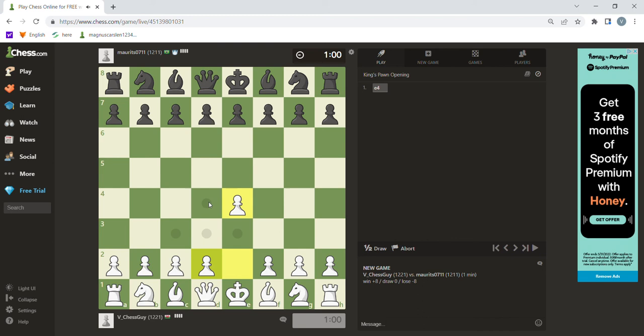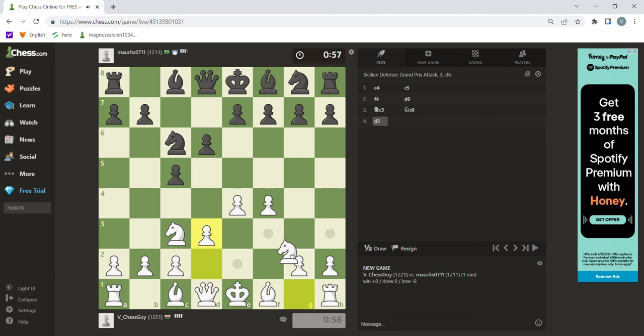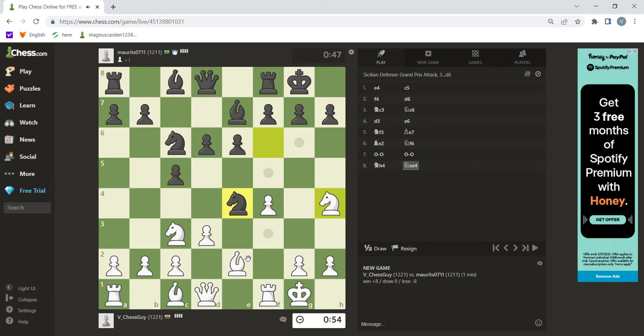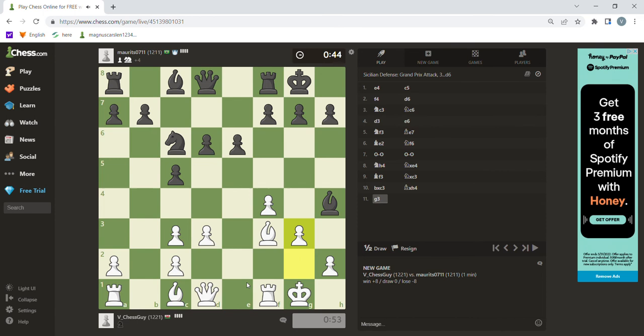I'll show you one more. Even if you don't know the Sicilian, it's fine. If you do know the Sicilian, perfect — because then you can get a good position. Even if you know only a few lines, that helps. I don't really understand the open Sicilian, for example. Like you could take now and get the file. Oh — you accidentally lose your bishop. So what? You're up on the clock. Look at this — 11 seconds up on the clock, and this is how I usually win games.